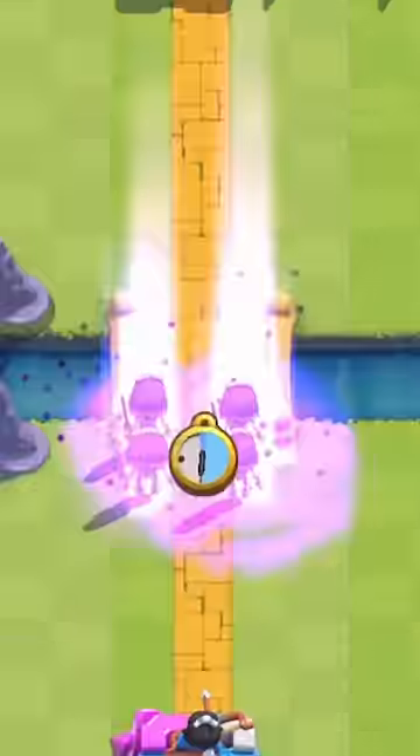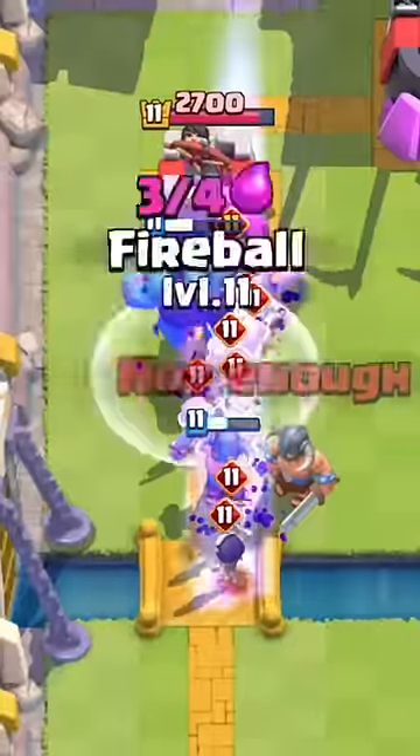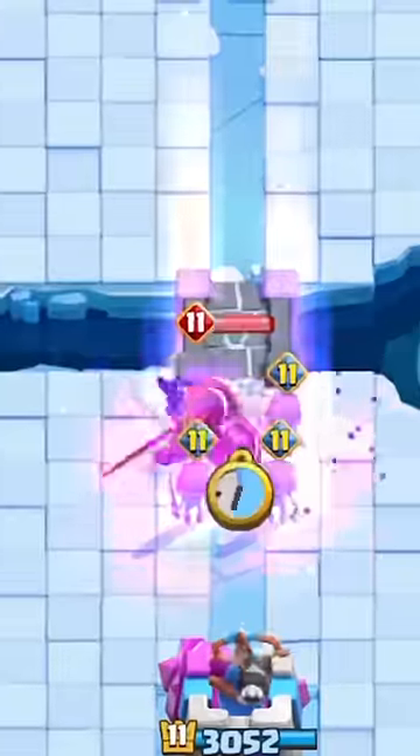At 4 is the Skeletons, which can 3-crown all by themselves and can defend 20 Elixir pushes if your opponent doesn't have an immediate response. Plus, they can be used in any deck and can even counter the Evolved Knight, which is the third best evolution.